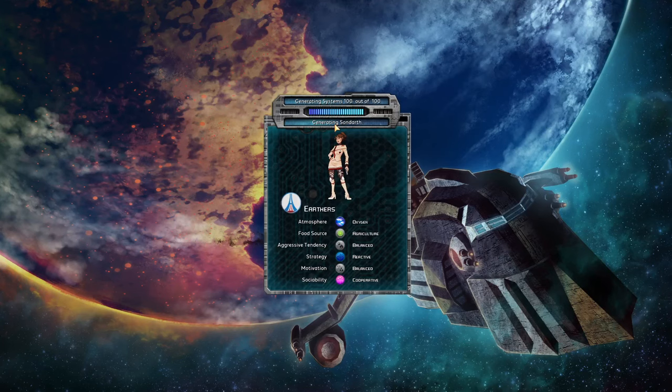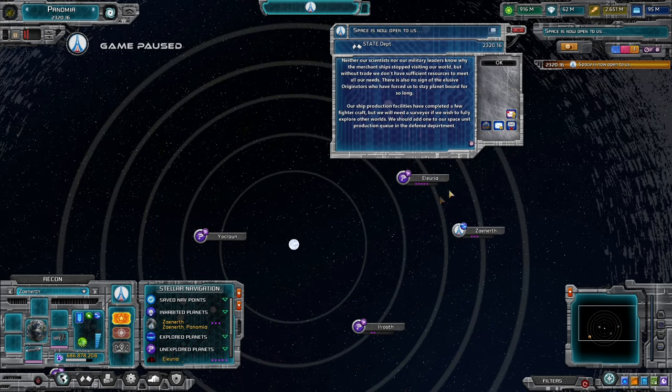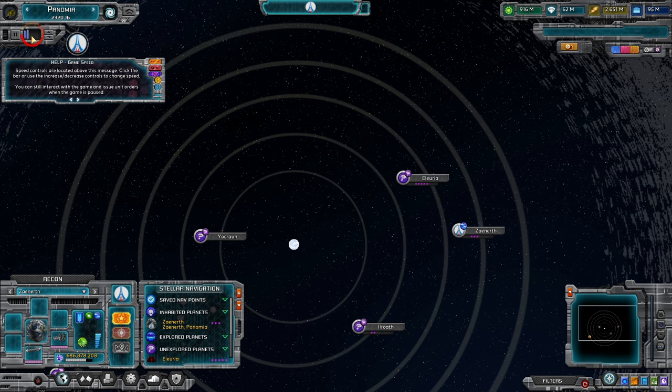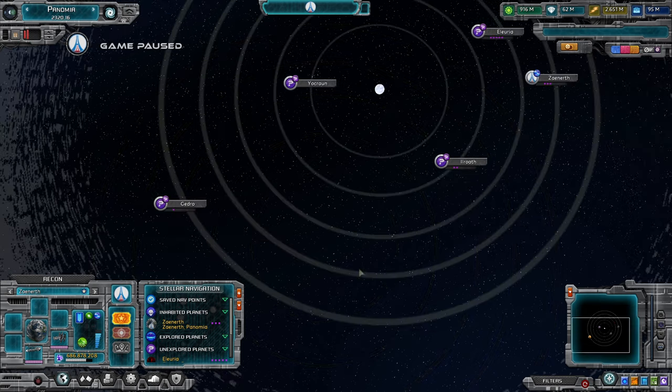Once you get in there you'll see your first pop-up — and there are plenty of pop-ups. You can determine speed with the speed control here; there will be help pop-ups in case you don't know how to play. You can pause it, raise the speed with the arrows, and press a button to switch from the solar system view to looking at the entire galaxy.